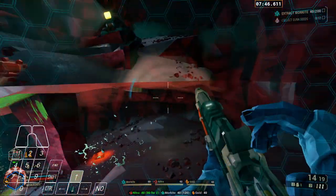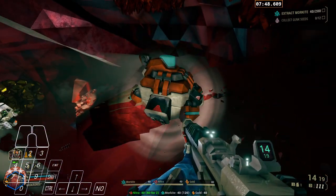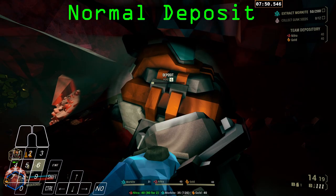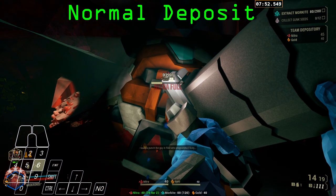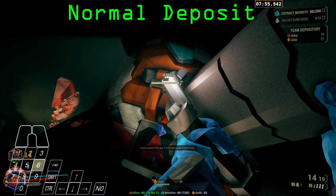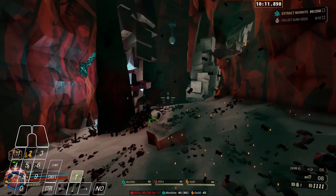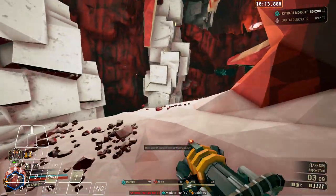For our first test, we're doing a completely normal deposit. Starting at 7 minutes, 50 seconds and 164 milliseconds, doing a completely normal deposit all the way through, and ending at 7 minutes, 56 seconds and 515 milliseconds.